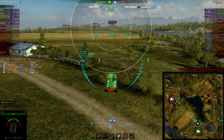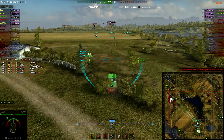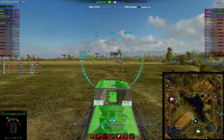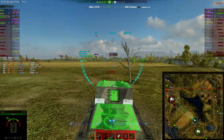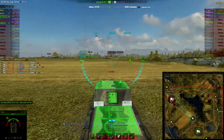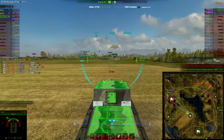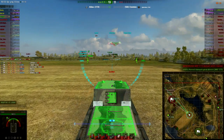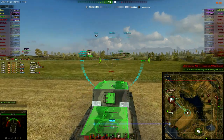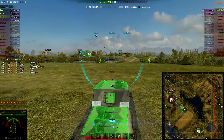Now things get a little bit complicated, because I need to move out. There's no point sitting around anymore — I'm going to move out towards the cap. I'm going to tell the FV304 to get onto the cap, because the Hummel and the AMX-13F3 are going to take each other out. But the FV304s are still in play. I know roughly where Lone Wolf was, but he's not there anymore — he's moved down towards A6 or B6 somewhere.